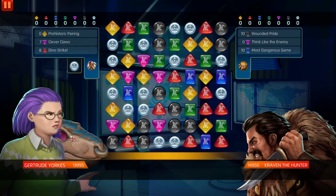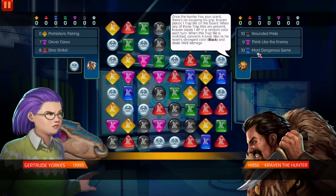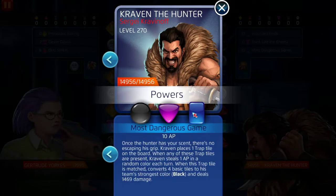Gertrude Yorkes versus Craven the Hunter. He counters her because of his passive. He has 14,956 health. His strongest ability is Wounded Pride, and then his passive. His blue — Most Dangerous Game — he puts a trap tile out on the board, and if you match it by accident he deals damage or steals AP. It costs 10 AP. In my opinion it's not worth 10 AP for what it does. If they'd made it place four trap tiles minimum, it would have been worth it and made him a really good support character.